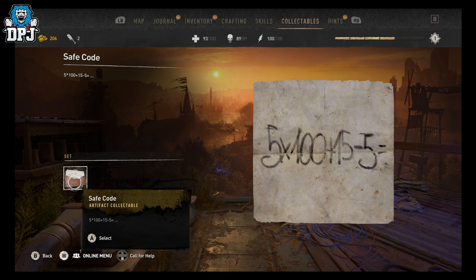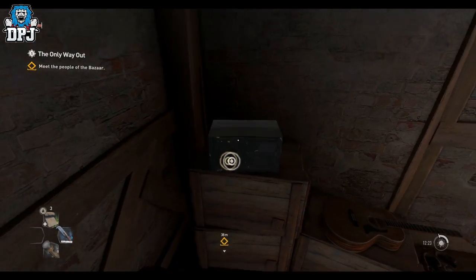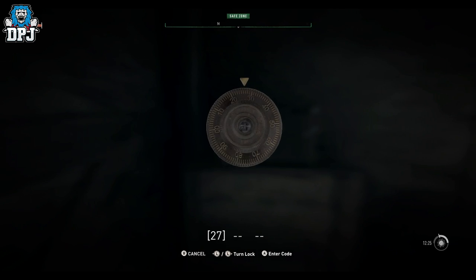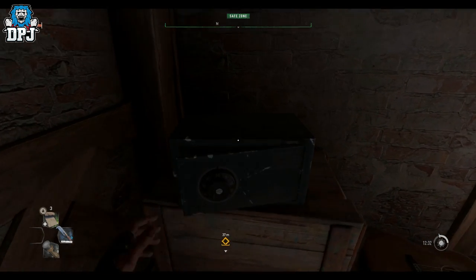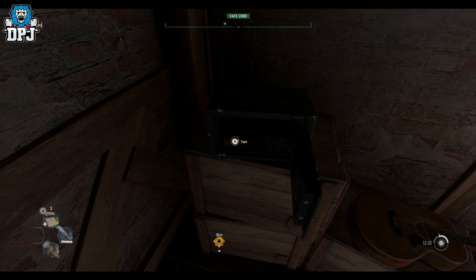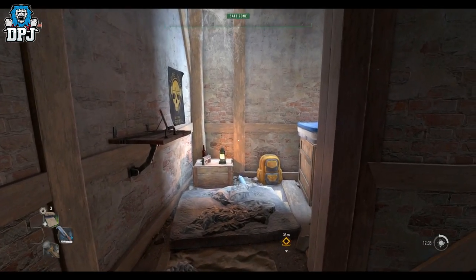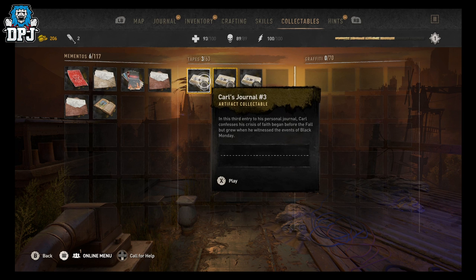510 — it is as simple as that. You want to go back to the safe: enter five as the first number, then one, then zero. Upon doing this the safe will open up, and within it you'll get Carl's Journal — a collectible tape, which is pretty good. I'll leave it to play if you want to listen to it.